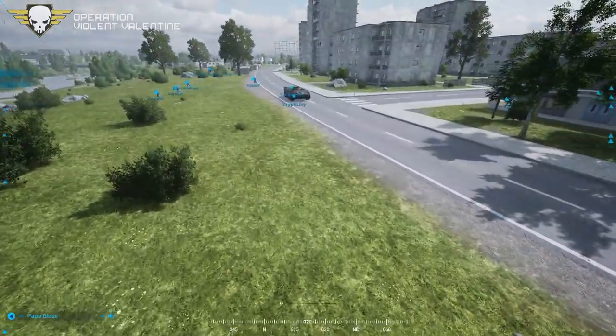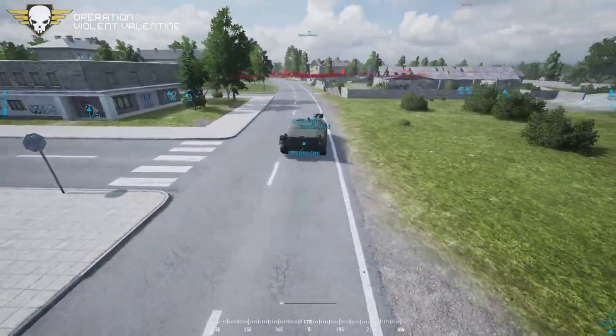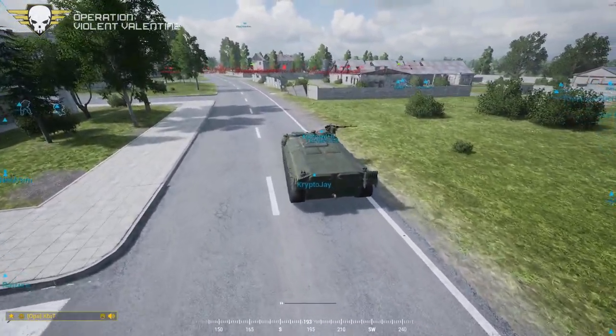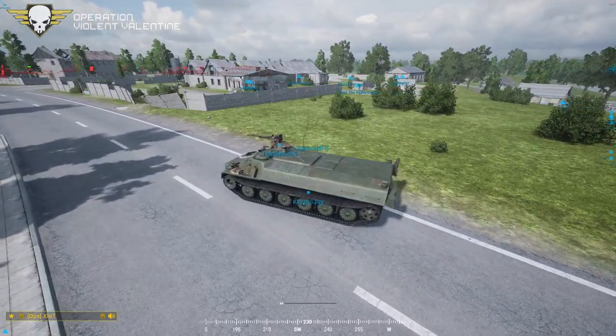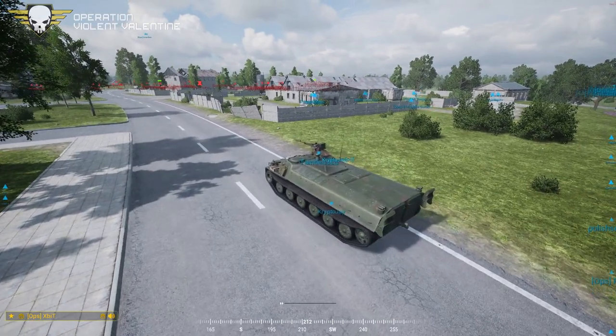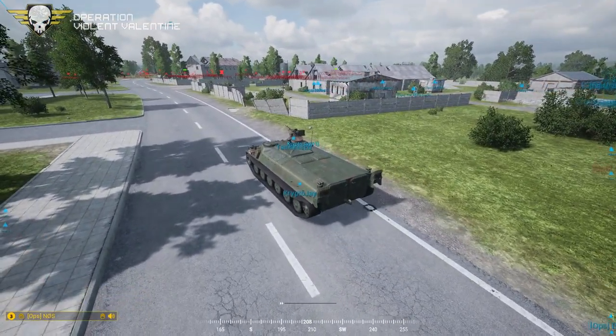Alright, let's move it in boys. Squad 3-5, let's push up to the bridge this mountain and do infantry clear after the river south. Send it through Twitch, let's go.